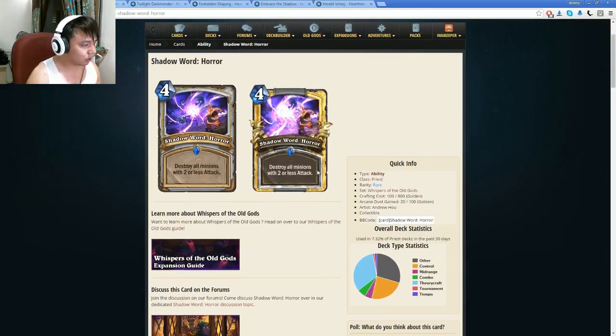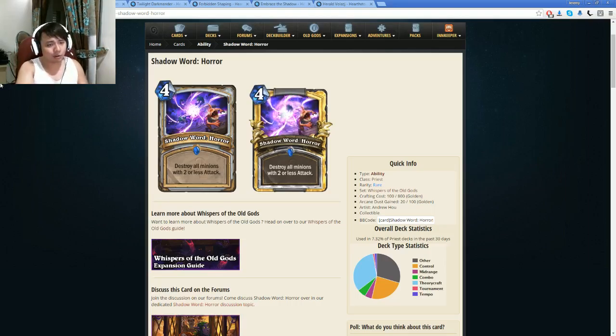Next we have Shadow Word: Horror — destroy all minions with 2 or less attack. This card is really peculiar to me because it has that polarizing effect whereby if aggro decks are very prominent, everybody is going to play Priest and run this card, and then nobody will play aggro decks, and this card is going to be redundant — and then nobody will play this card. And then it's that endless cycle. So at most this is going to be a tech card in Priest decks. It's probably just an anti-token kind of mechanic. I don't think aggro will be a big thing, so I don't think this card is going to be very good. In Arena it's horrible, and in Constructed it's terrible.